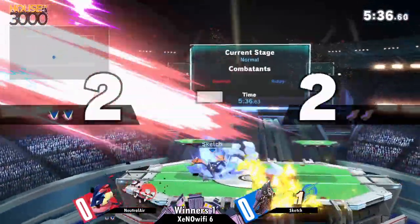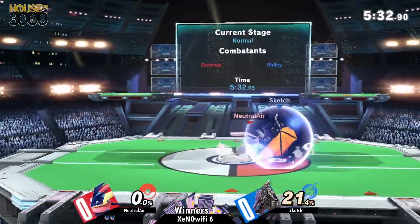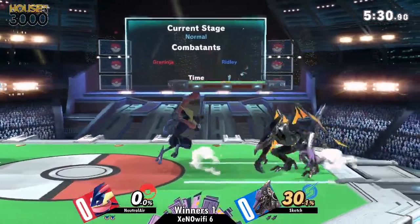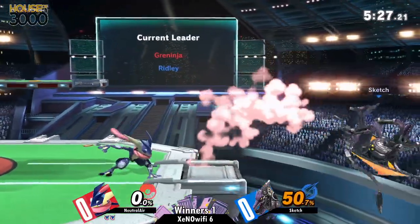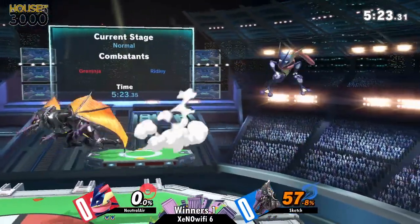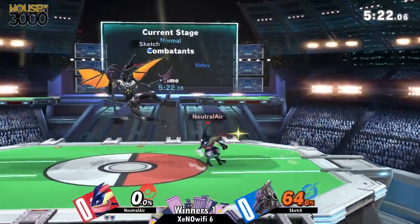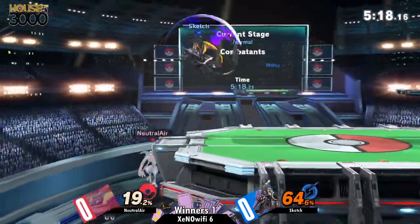Sketch is kind of fishing for the kill, gotta be a little bit careful. He's taking a lot of damage, just trying to scout out the kill. But a nice back air there — that's still the stock. That was a fantastic back air; they were able to kill from mid-stage. Greninja's really goddamn short, so scouting out that kill can be a little difficult against him.